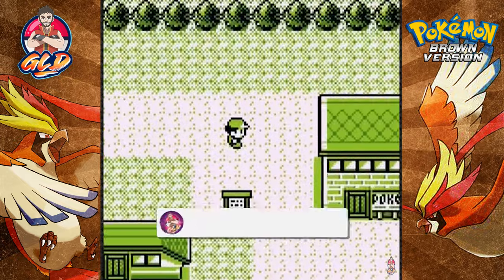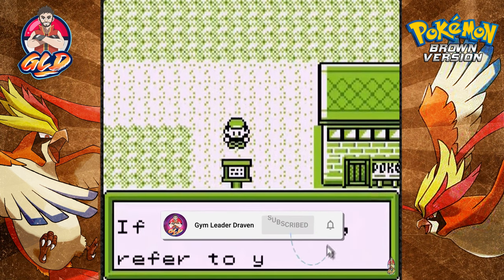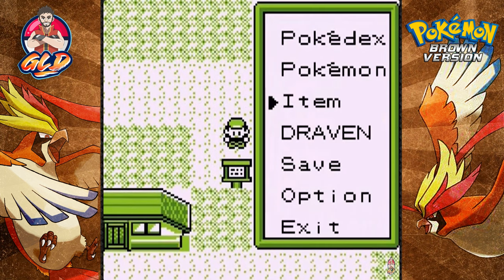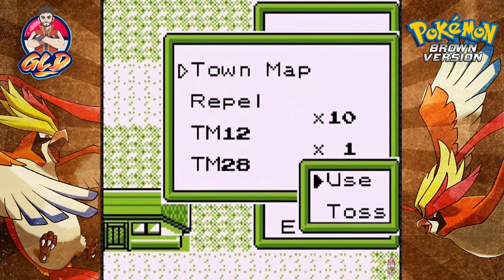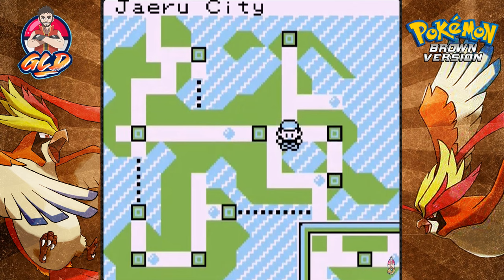It's easy as that. Notice if you're lost, refer to your town map. This is one of those games where I'm on the town map all the time because I don't know where I'm at. As you can see right here, we are in Jeru Town — or Jeru City.